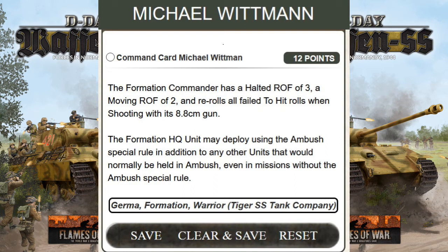If you have two HQ, two platoons — six Tigers for 75 points — you add another 12 points, bringing you to 87 points with six Tigers on the table. What the card does: your formation commander gets an alt ROF of three instead of the regular two, and moving ROF of two instead of one, and rerolls all failed to hit rolls when shooting with the 8.8 cm gun. So you essentially get another tank's worth of firepower for 12 points — but 12 points is one Tiger in value, so if he's destroyed, you've effectively lost two Tigers.